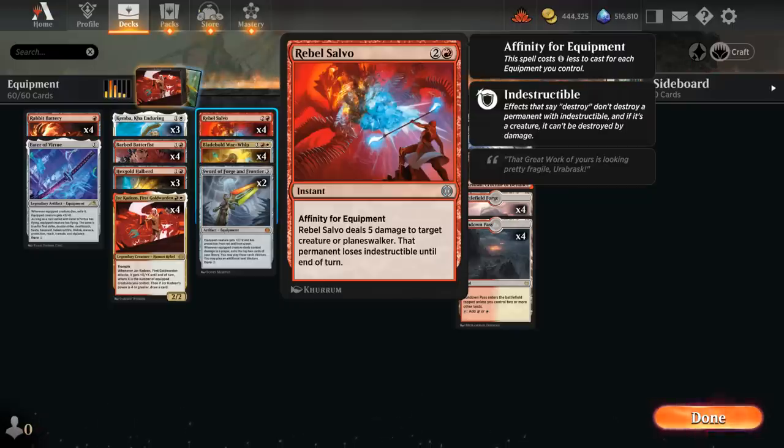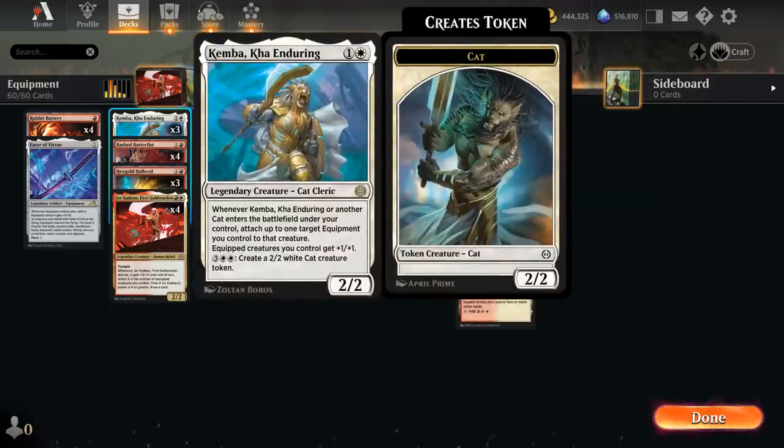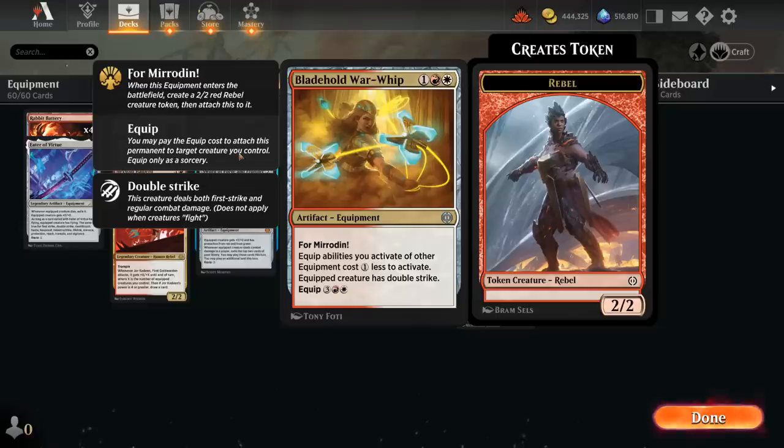Another great payoff is Kemba, a two-mana 2/2 legendary cat cleric. When Kemba or another cat enters the battlefield under our control, we can attach up to one target equipment we control to that creature for free, and all equipped creatures we control get +1/+1 — a nice anthem effect for the entire team. For five mana we can also make more cat tokens which can then equip things for free. Kemba can come down and reuse one of the Four-Mirroden equipments after the opponent killed the token.